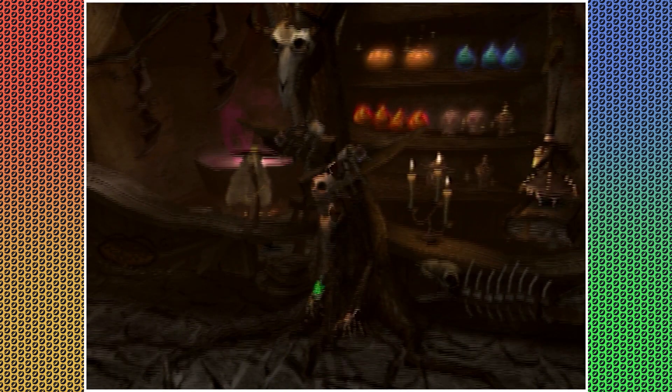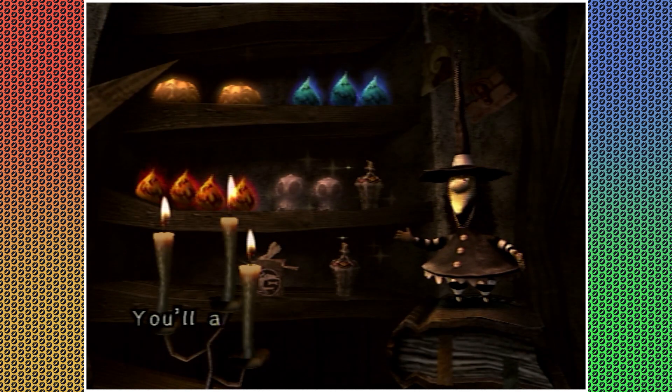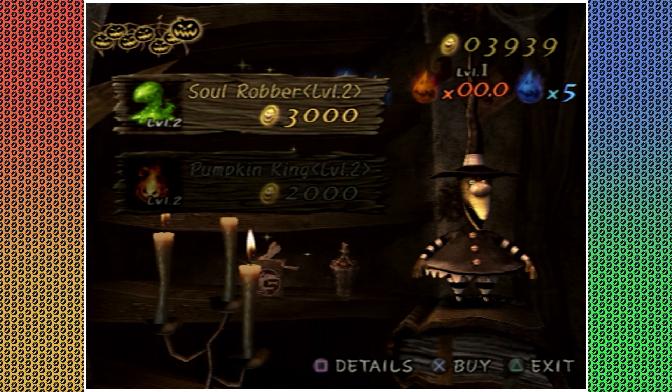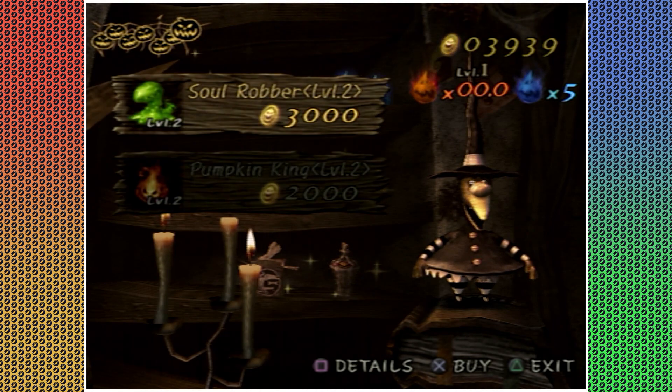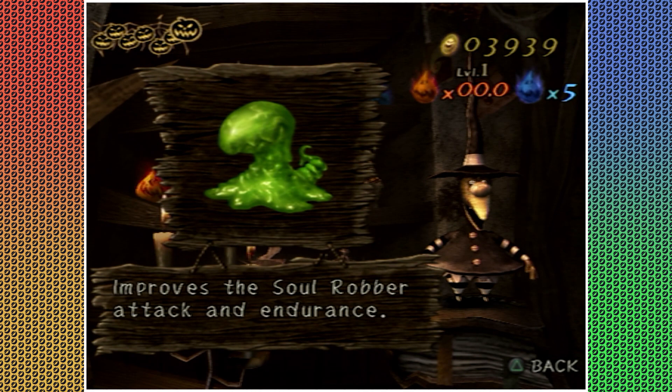Oh look, you can get ammo, and crystal skulls. Let's see how much stuff costs. It's like 50,000. Okay, so I can increase — let's see — improves the soul robber attack and endurance.